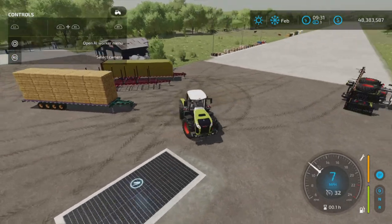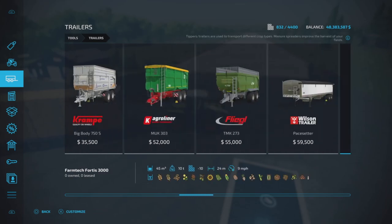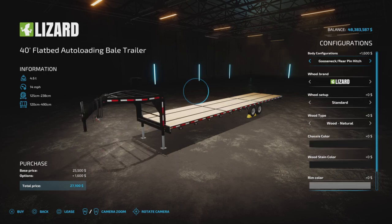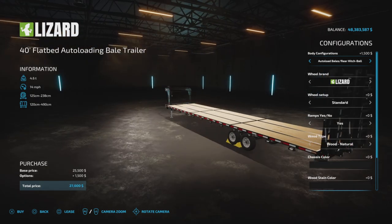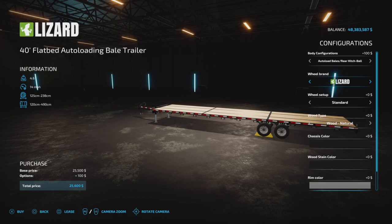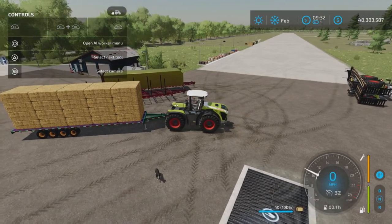Moving on to the auto load bale version. We're not going to the gooseneck auto load bales. We can have the auto load bales with the ramps if you want the ramps to move, making it useful as a flatbed otherwise. There are no other options really different from the flat deck, so we're not going to spend time on that.